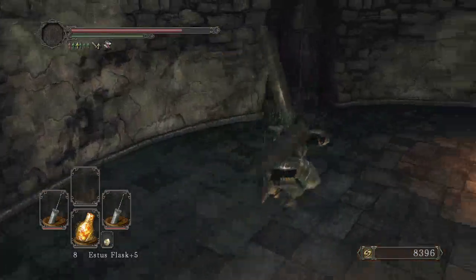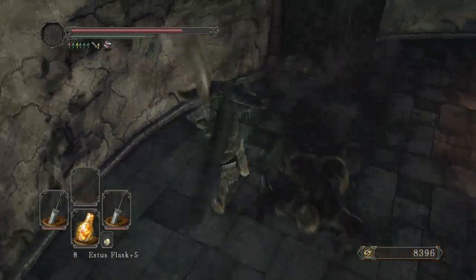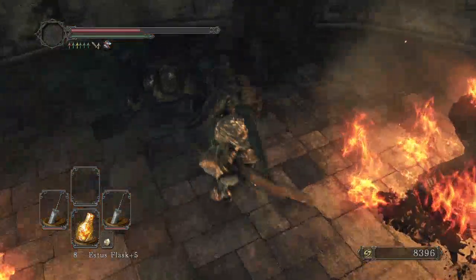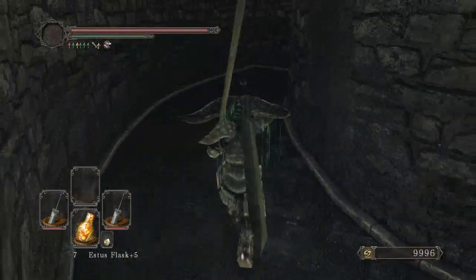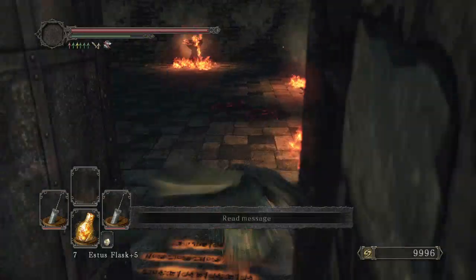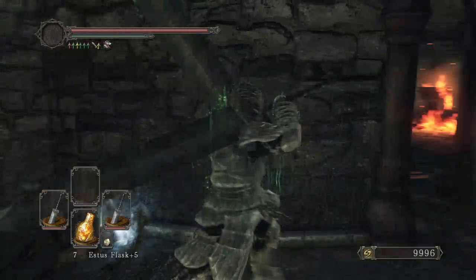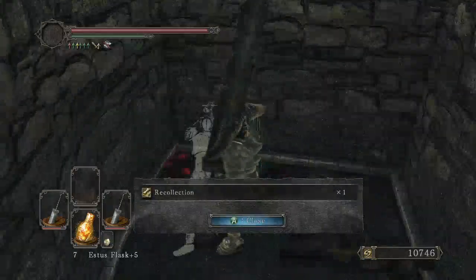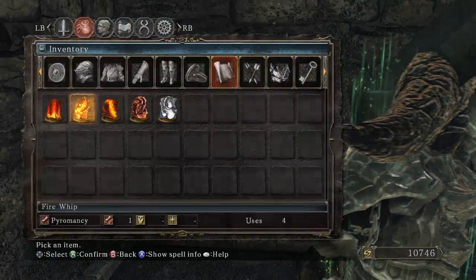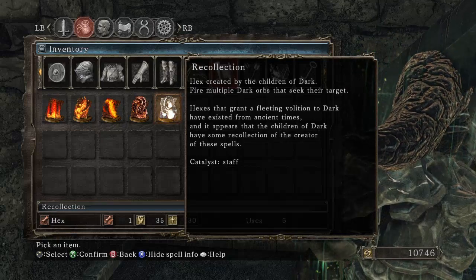We'll deal with this stuff up here first though. Luckily this area is extremely short, so you won't have to worry too much. Let me get one of these mages over here. Titanite and Recollection — Recollection, a hex traded by the Children of Dark; fire multiple dark orbs to seek their target. Hexes that grant a fleeting volition to Dark have existed from ancient times, and it appears that the Children of Dark have some recollection of the creator of these spells.